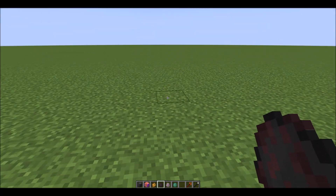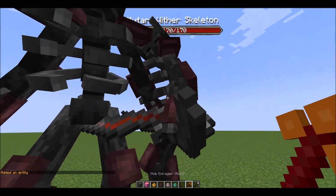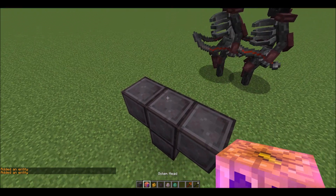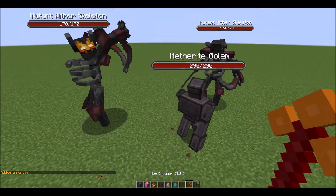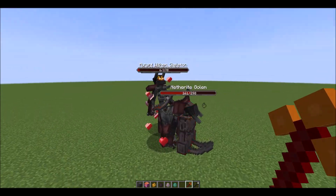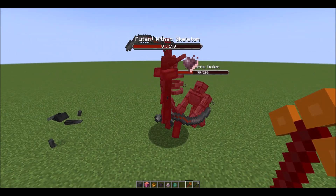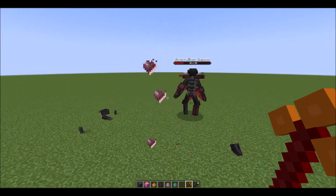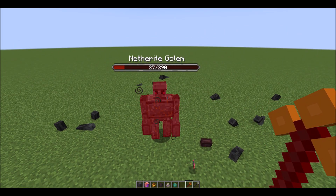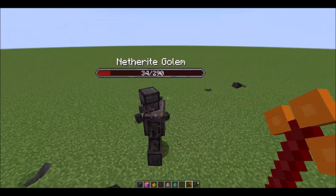Now it's two immune Wither Skeletons against the Netherite Golem. Both of them are fighting him. One already took a lot of damage — he's dead! The Netherite Golem is at 125 hit points, then 31, then 43 — I think he has a lifesteal ability and regenerated a lot of health with those hits. But the Netherite Golem managed to defeat both of them.